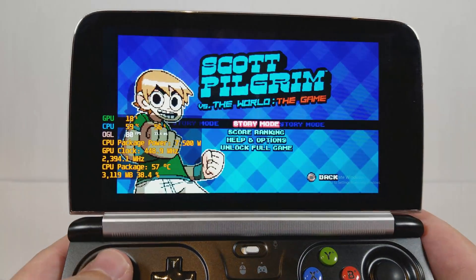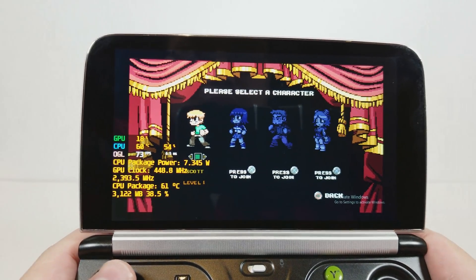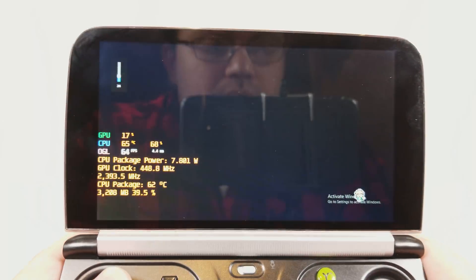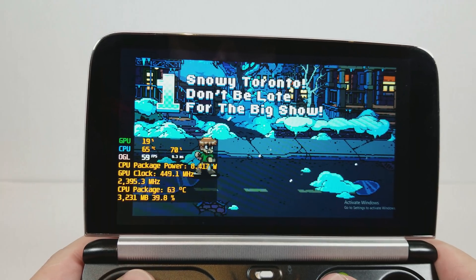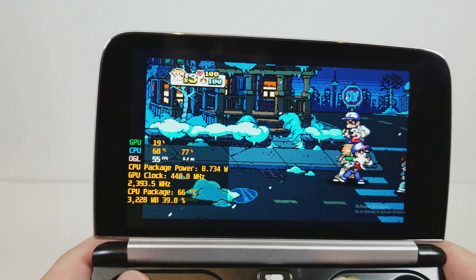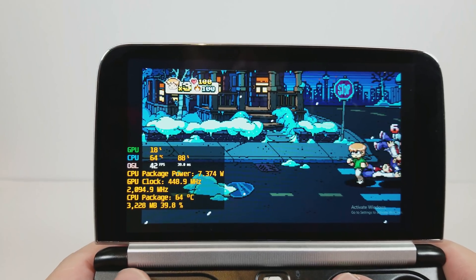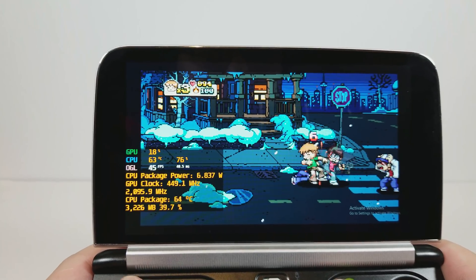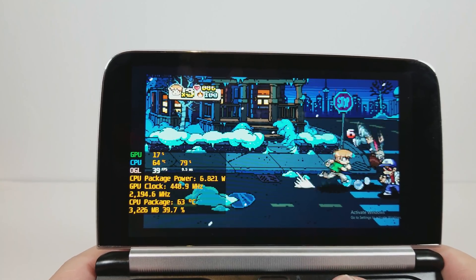One of the reasons why this is really important: Scott Pilgrim vs. the World only ever came out for PS3 and Xbox 360. After 2015, they had to remove the game from all of those marketplaces, so you can't even buy the game anymore. The only way you could have owned it is if you bought it before 2015. So being able to play it on a handheld, when it was never actually on a handheld, is super cool.